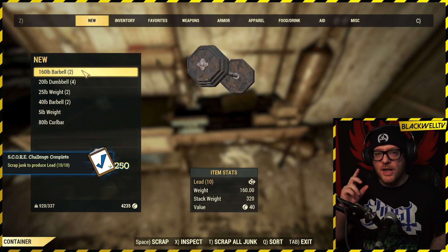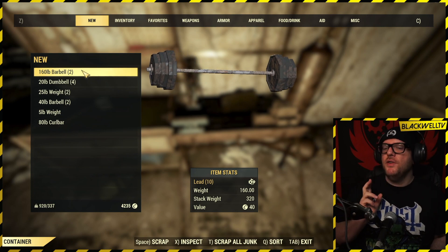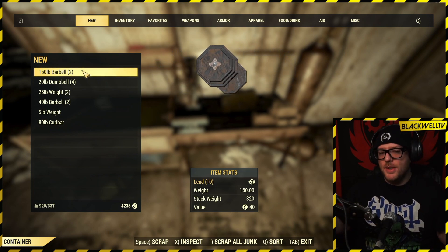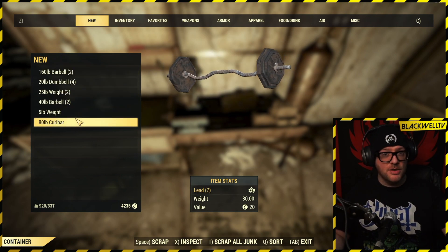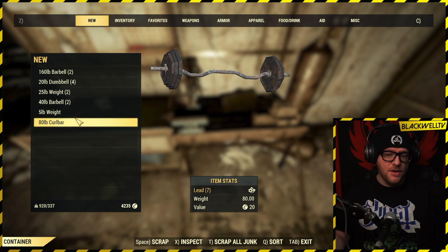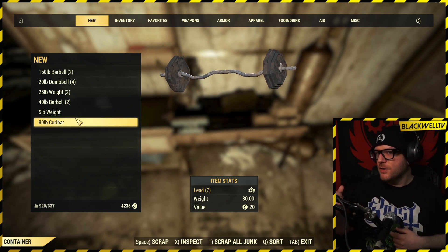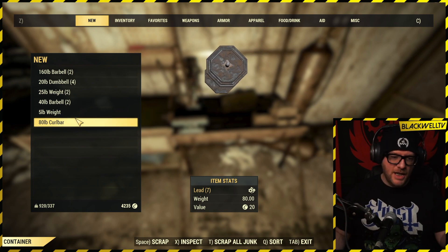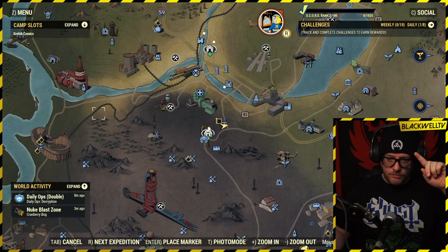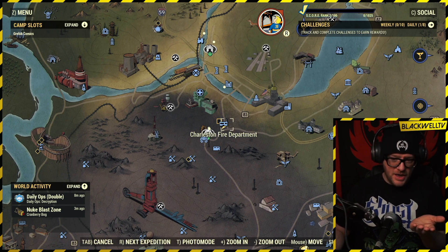Scrap all your stuff — job's good. You can also scrap the rest of it, but I would suggest: if you've got the stash space, put the rest of it in your stash box. You don't necessarily need this stuff because it's really heavy, and you can find some lighter stuff along the way. But if you put it in your stash box now, when the daily comes around next time you won't have to go searching for other pieces of lead in all the hot spots.